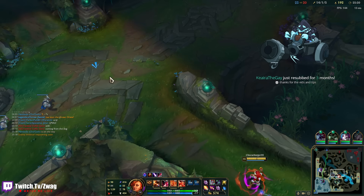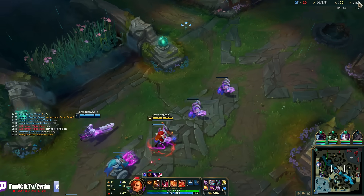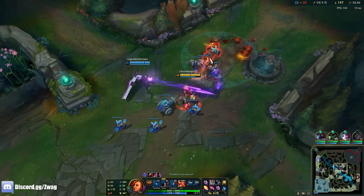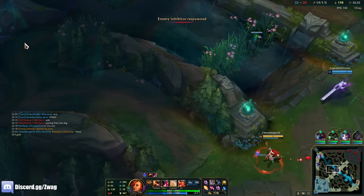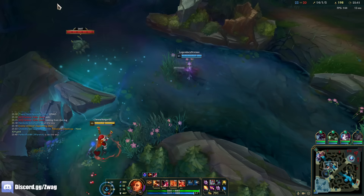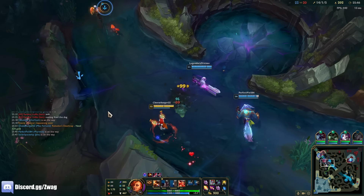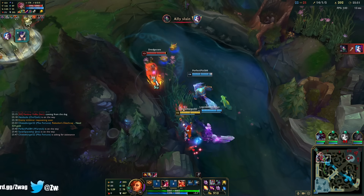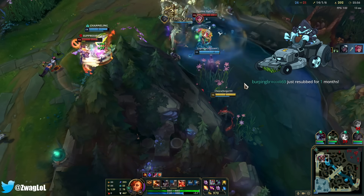The enemy's inhibitor has been destroyed. Thanks for the vids and tips — no problem. I just need this Death Cap, I need a wee bit more. Getting hit by Akali ult is a death sentence right now, and so is Vi. They're up here for Jinx — I think she's not making it. My Q's are really low cooldown.